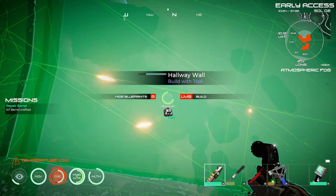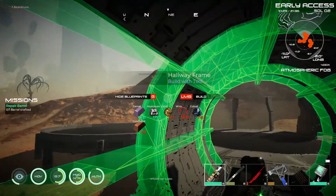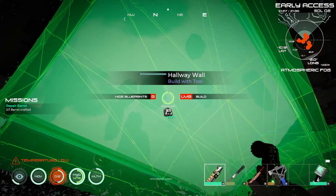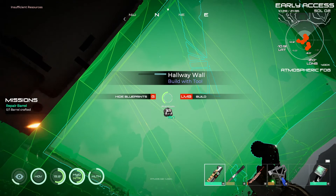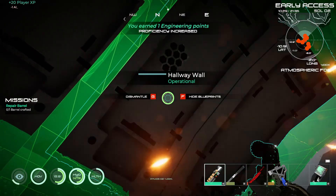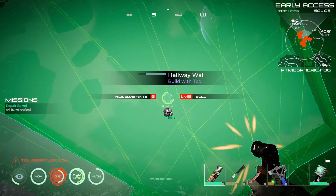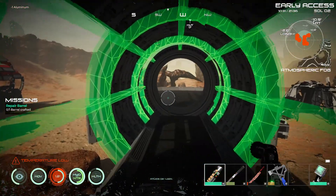I wonder why there's some holes in this - can I not repair it completely? What's happened here? Maybe it's got windows, but then surely the blueprint would be there for it. Repair the barrel - one barrel, so let's just go craft a barrel. We'll see what happens in the next mission. There's me getting carried away just doing repairs on the house. Look at this - yeah boy, looks awesome.